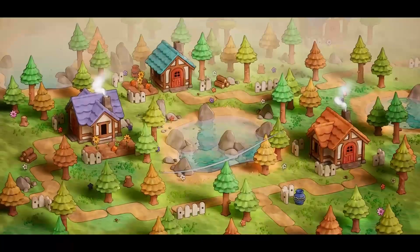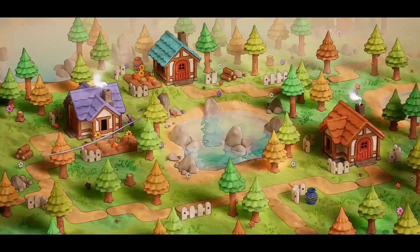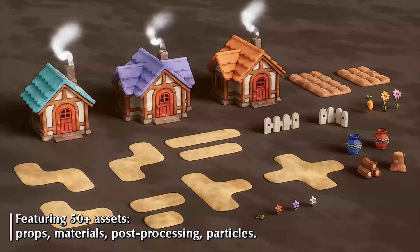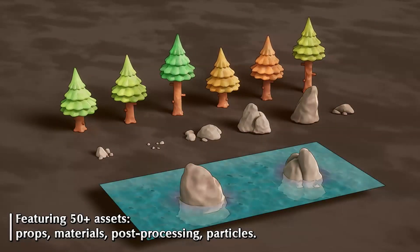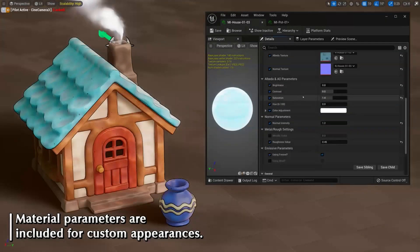Moving on, we have the Stylized Clay Forest Village Pack. Bursting with over 50 clay-like props and foliage, this vibrant collection breathes life into your game world. It comes with a toon outline and kuwahara filter post-process materials, which can help make your game look unique. From whimsical particle effects to customizable parameters, this pack offers endless possibilities for creative expression.